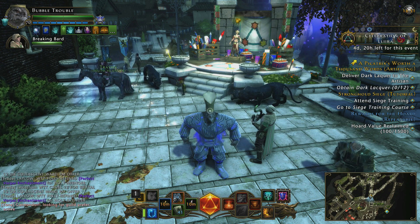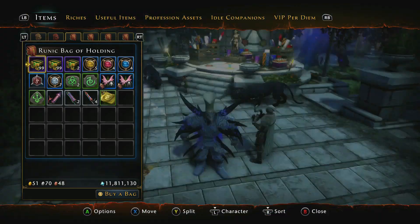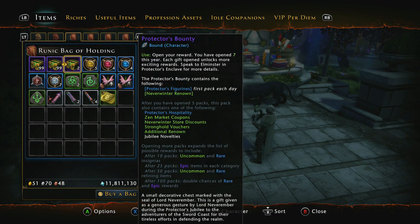Hey guys, how's it going? My name is SNKLZ. Welcome back. In today's video we have an unboxing video. We've got the Protectors Bounty. There are some amazing things we can get in here, including Coalescent Wards — that is why I was farming this event. There are also Zen Market coupons, Neverwinter Store discounts, and all sorts of other stuff which are going to be brilliant for our character. Get extra money off while the AD exchange is low. So let's get into it and open up 200 of these bad boys.